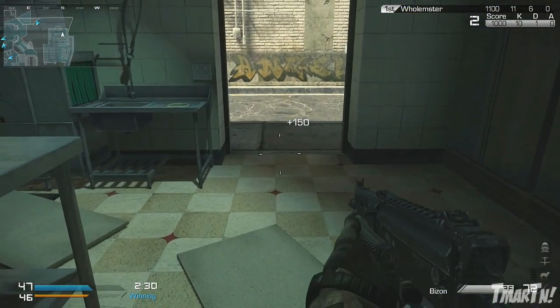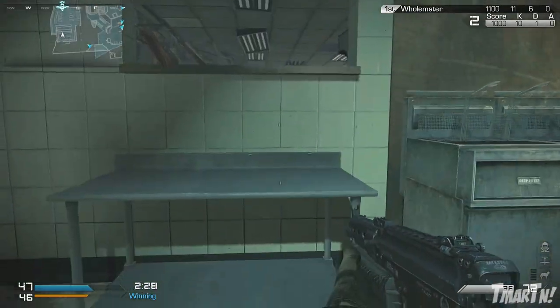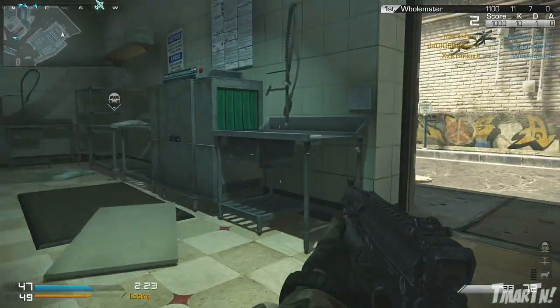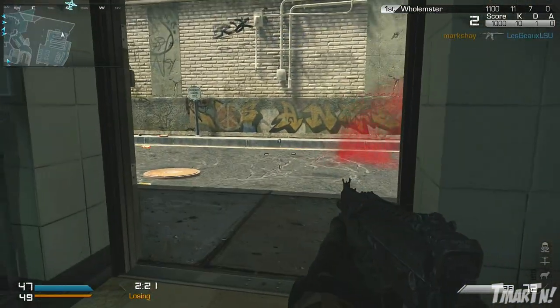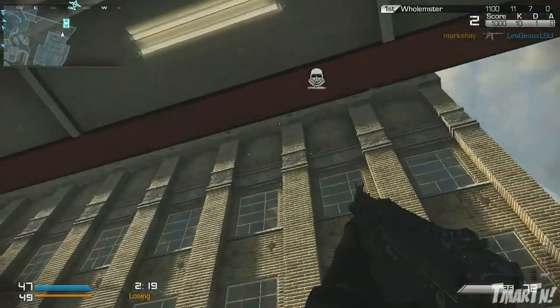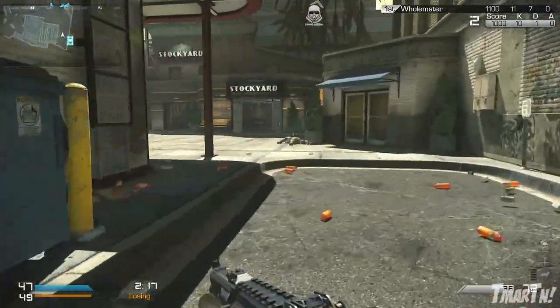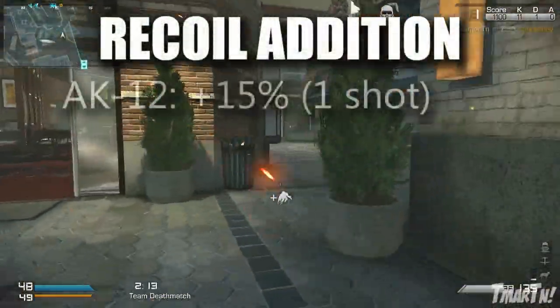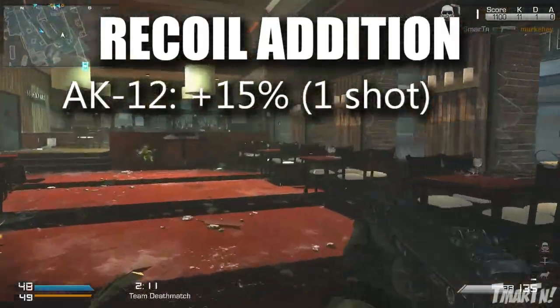Next up we've got three more weapons affected by recoil abnormalities, but these ones have a recoil addition. Since they have increased recoil for the first couple of shots, you want to make sure you're holding down the trigger and not burst firing — burst firing will put you at a disadvantage. First up is the AK-12, which has plus fifteen percent recoil for the first shot. Don't burst fire that.